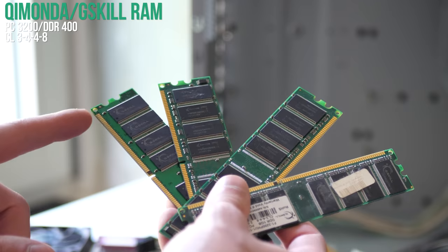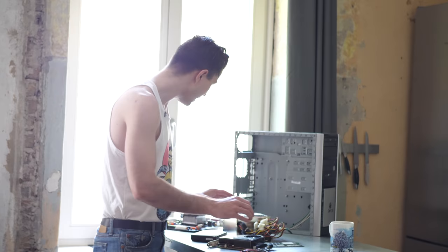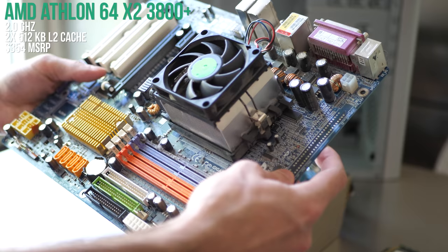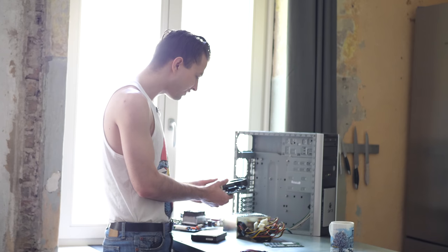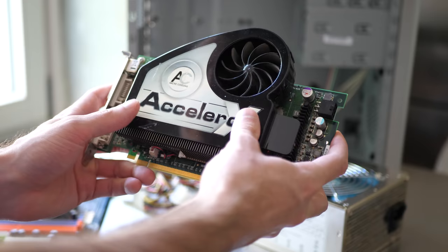I have four gigs of DDR 400 here in individual sticks, which would not have been very typical for the time period. The CPU is an Athlon X2 3800+, which was more like the Q6600 of the time period — great performance for the money. The GPU is also a pretty good price-to-performance option for this era.